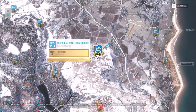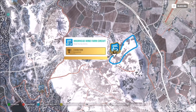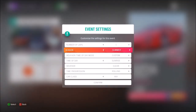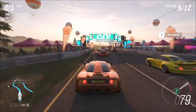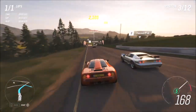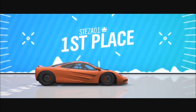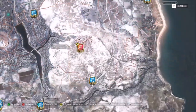The first challenge wants you to win two road race circuits. Make sure it's a circuit event and not a sprint event or it will not count. I go to the Moorhead Wind Farm circuit as usual — I create a blueprint for just one lap. All you have to do is win two of these events; you can do the same one twice as long as you win both. It's very quick and easy, maybe a couple of minutes.